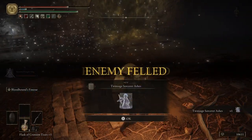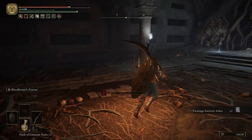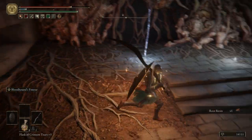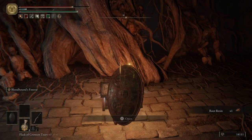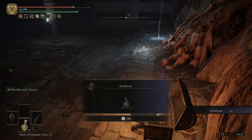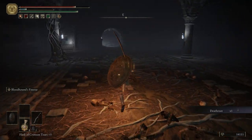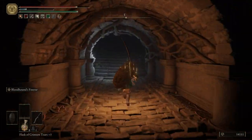Let's go ahead and put on our Wondrous Flask of Physick, drink our Cerulean, and then we're going to summon in Oleg as soon as we get into this boss fight. Not a hard boss fight at all — just be careful for his attack where he spits that green stuff at you; you don't want to have that hit you. We get the Twin Sage Sorcerer Ashes — those ashes are alright. Grab some Root Resin, and then we're going to open up this chest and get ourselves some Death Root. We're going to need that to give to Gurranq.